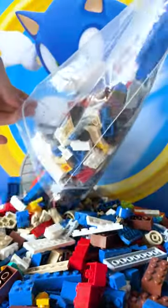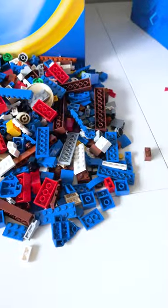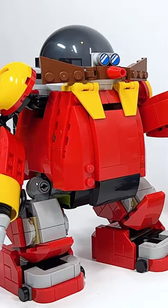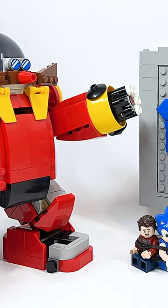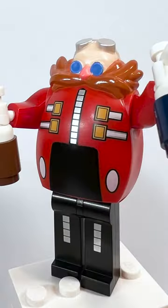The idea is that we're supposed to actually build some sort of Sonic build and embarrass Eggman in some shape or form. What I decided to do was actually create the gold plate from the end of each of the different levels, and I've had Eggman actually spray on his goggles as well as a mustache.